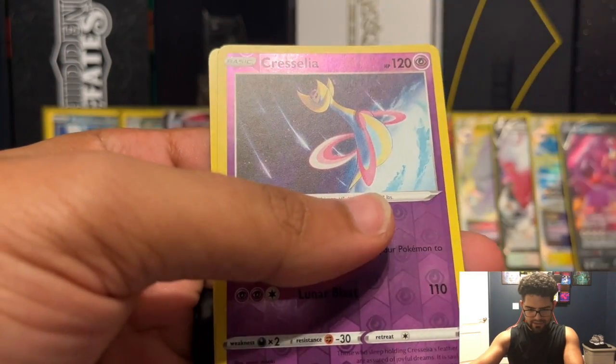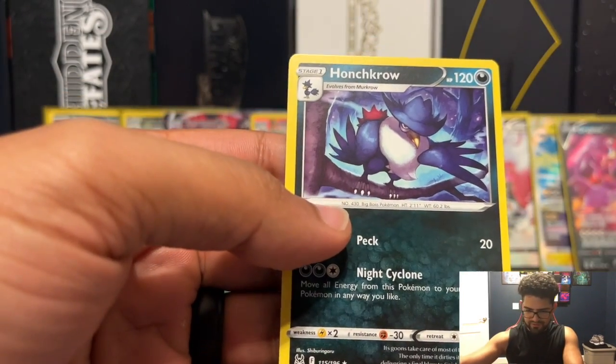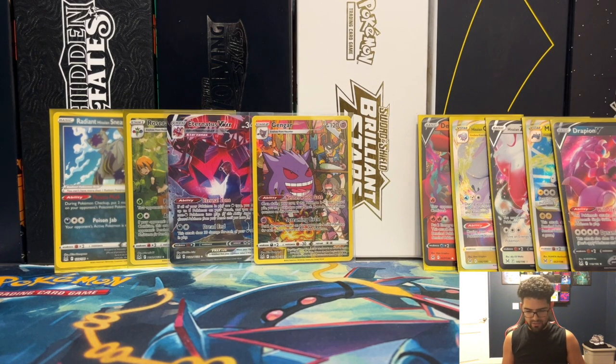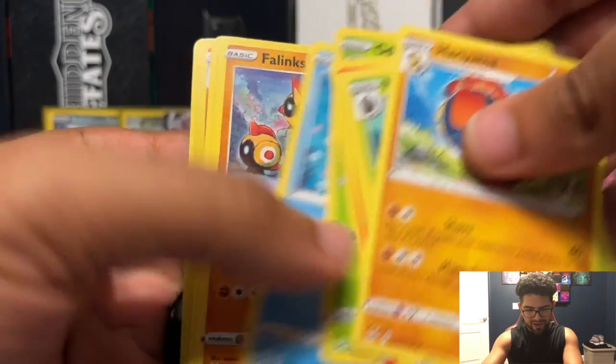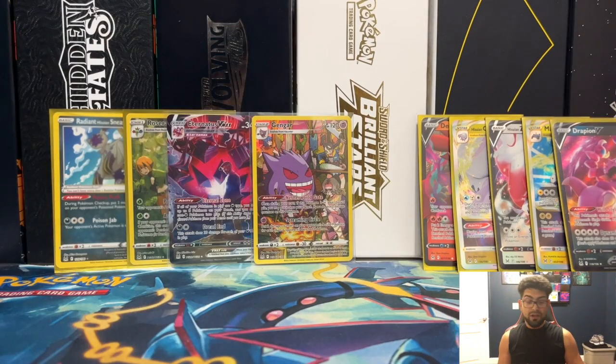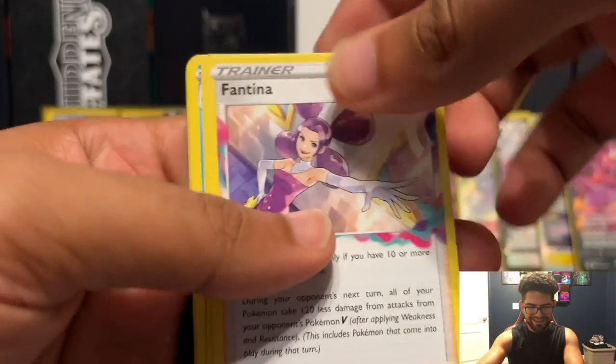Lost it — got all the way in the back. Cresselia reverse — don't believe I got that. And Houndour. Again getting a bunch of reverses that I don't have, which is productive for my master set purposes and stuff like that. But I want the alternate art — I want to pull it so bad. Either one — I mean, all of them are awesome. I would prefer to get all of them pulled; I don't want to buy any of them.